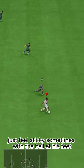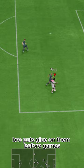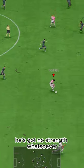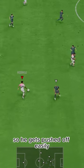He just feels sticky sometimes with the ball at his feet — bro puts glue on them before games. His only downside is the physicality. He's got no strength whatsoever, so he gets pushed off easily.